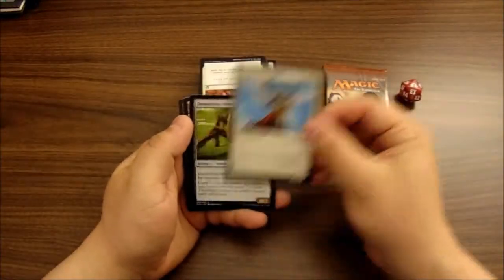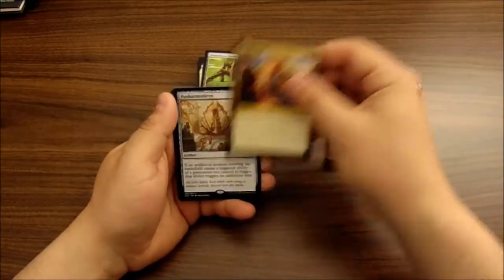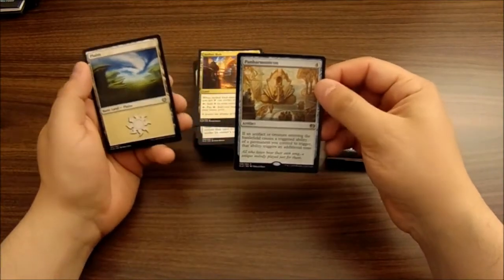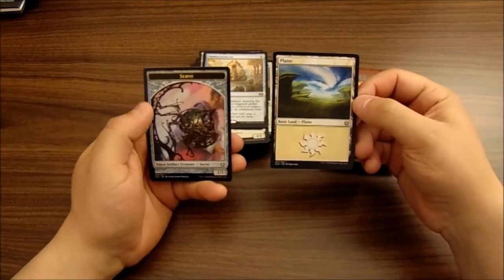We got a Whisperer of the Wilds, Angel, a Demolition Stomper — nice — an Aether Hub, still holding a couple dollars value, and sweet — Panharmonicon! I got a playset of these but it's a super fun card. I need a playset. And then we got a Planes walker and a Servo token.